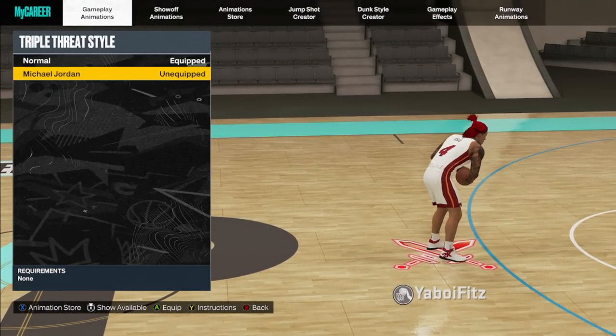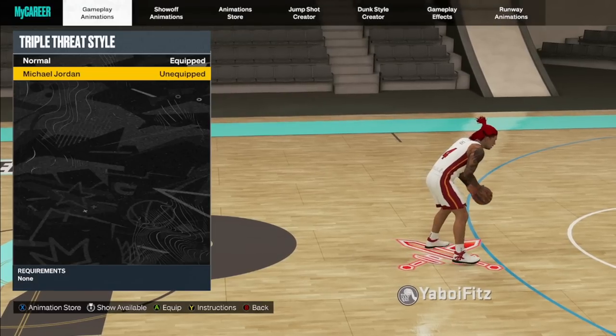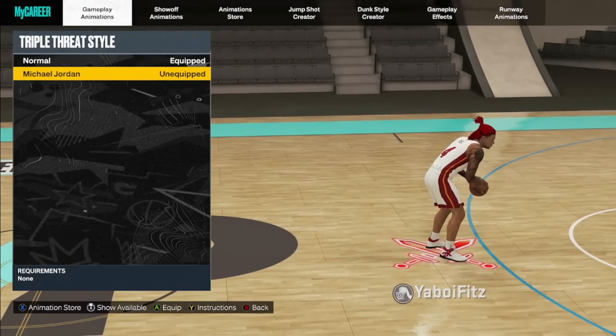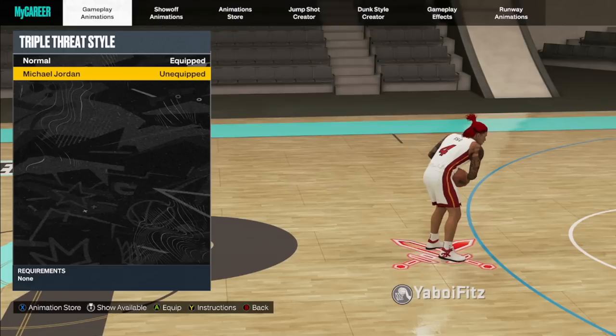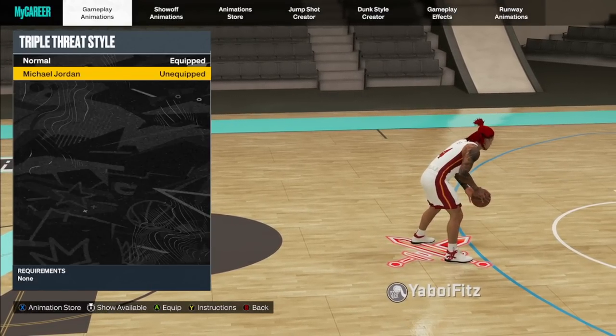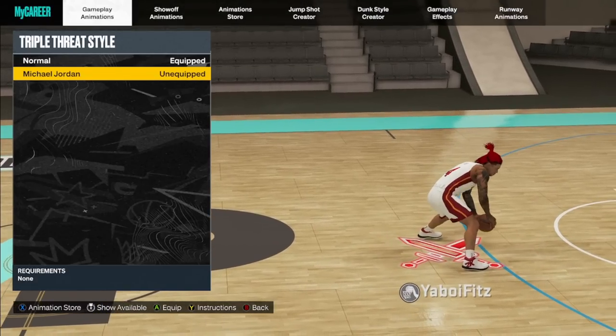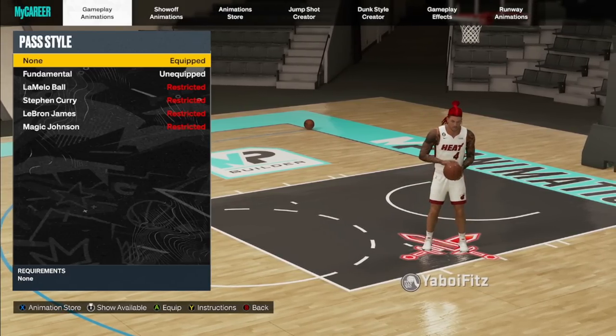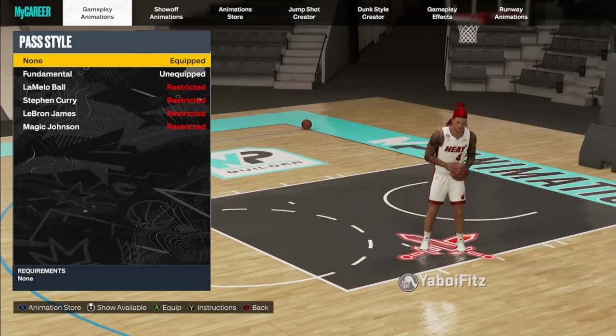Last but not least, one of the most underrated packages in the game — not just for dribbling but for anything: triple threat style. The best one in the game is Michael Jordan. You don't really need to go over it — it has escape dribble moves, pump fakes, all different types of things. Really really good. Michael Jordan is what I would go with.